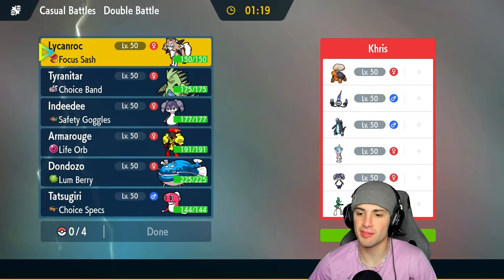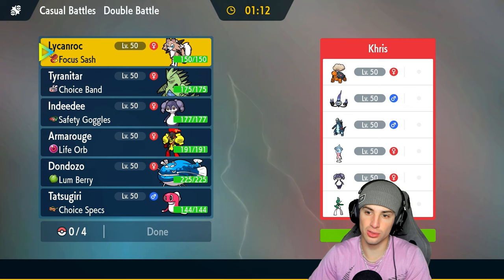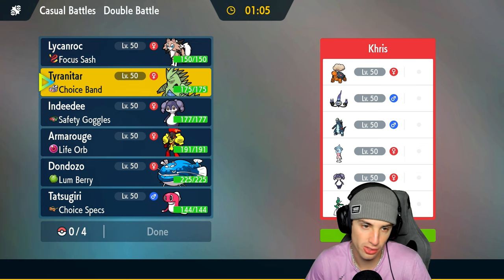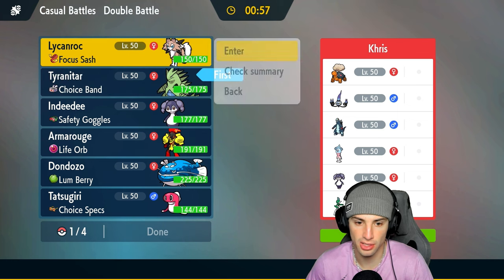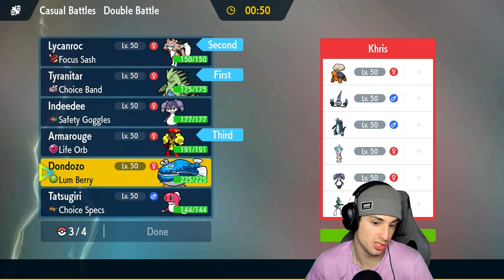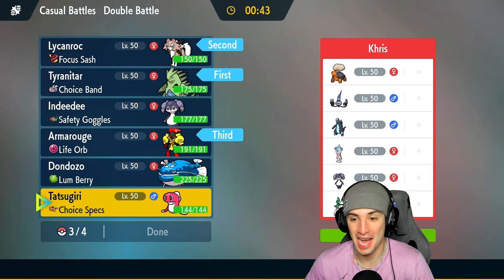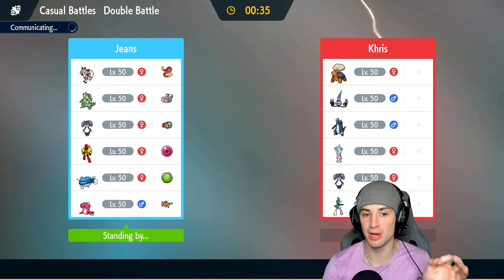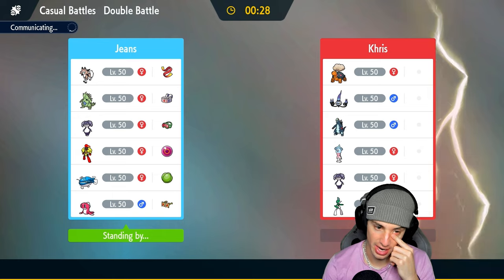Moving on to Match 2, going up against a similar team with Expanding Force Hatterene, Indeedee, Dondozo — they also have Chandelure, Baxcalibur, and Tinkaton, and last but not least Gallade. Gallade is a strong Pokémon. I think I lead Tyranitar and Lycanroc — double Rock Slide through. I'm going to bring Armarouge for late game. They'll probably bring their own Indeedee so I won't need mine. Last slot could be Choice Specs Tatsugiri — Draco Meteor, Hydro Pump good moves for this matchup.